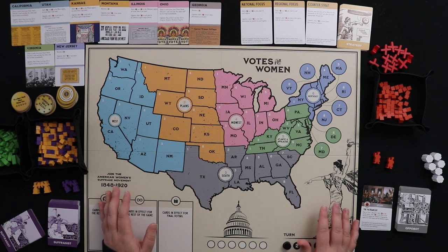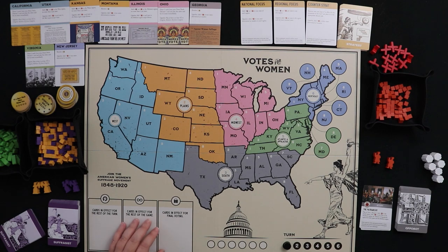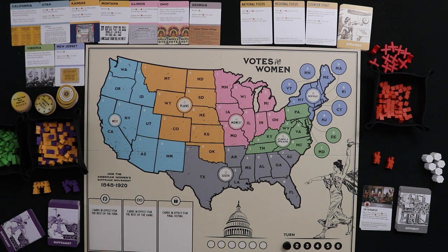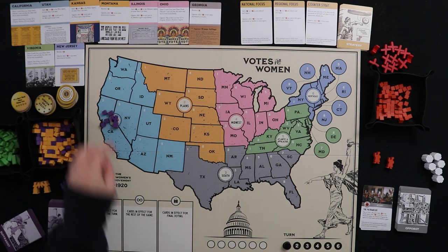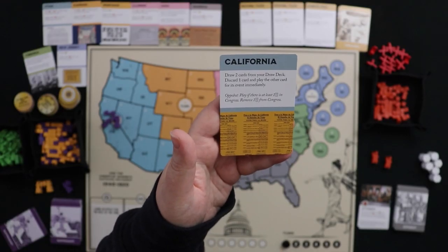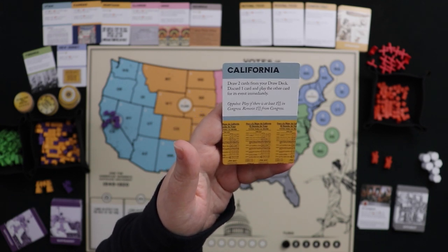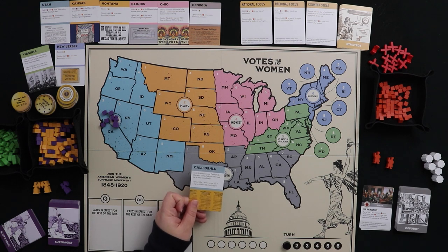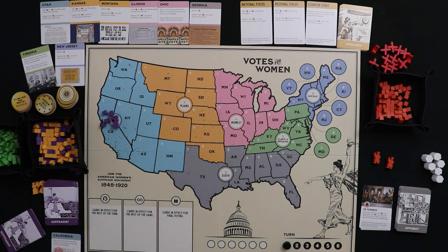There are a few extra nuances to discuss. One is how to acquire state and strategy cards. For a state card, you need to be the first side to place four cubes in that state. If I get four cubes into California, I claim the California state card. Strategy cards work the same way — once acquired, put them face up in your play area and hold them like a dragon to play at the time of your choosing.